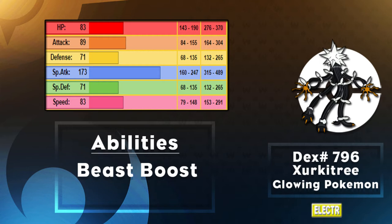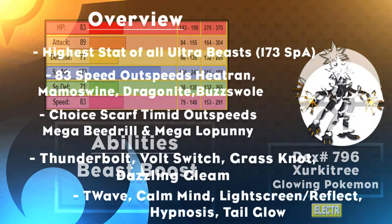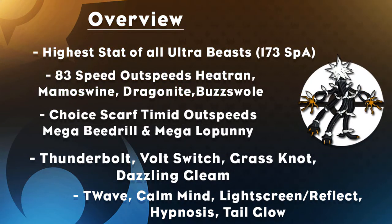Onto its ability: it has the same one as all the other Ultra Beasts, called Beast Boost. Beast Boost is a new ability that increases your highest stat by plus one whenever you knock a Pokemon out. In Circuitry's case, even if you go max Speed Timid, your Special Attack will always be the highest, so every time you knock out a Pokemon, your Special Attack goes up by plus one. In real-world terms: GG.